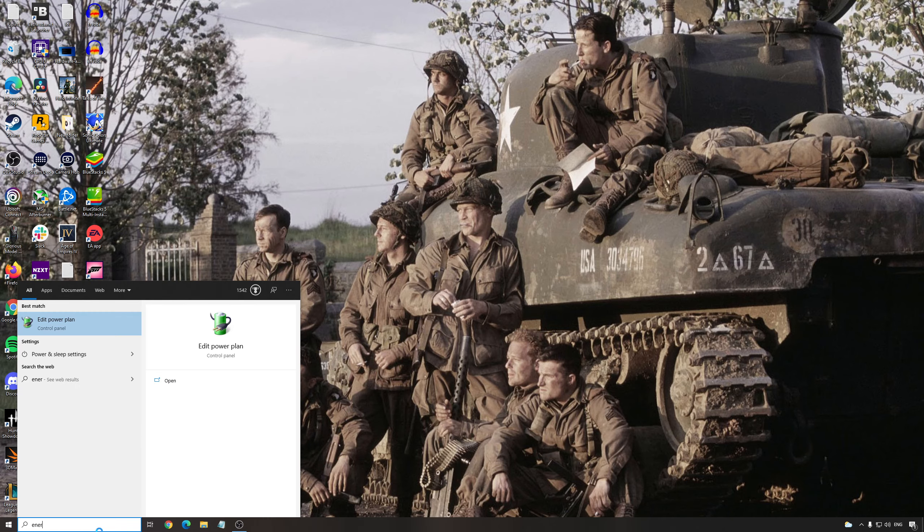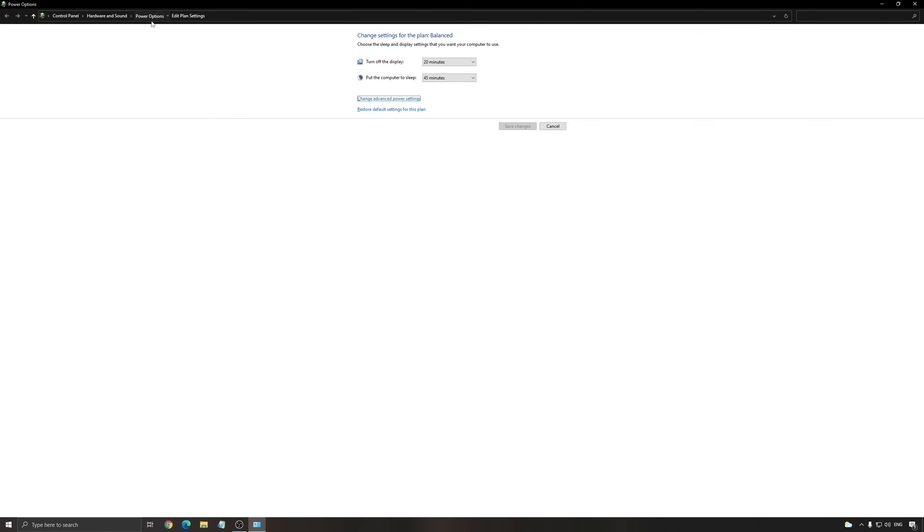One more thing — the energy plan. Write 'energy' and go to Power Options. For a desktop computer, this normally won't affect you; you should be on balanced or high performance by default. But if you're playing on a laptop, it can help. Many laptops switch to a power saver or eco mode on battery, but don't switch back to balanced or high performance when plugged in. So make sure you set it to balanced to use the maximum power of your resources.